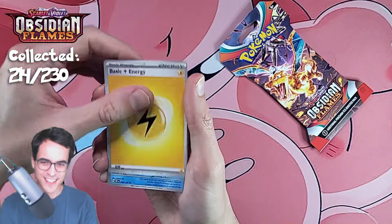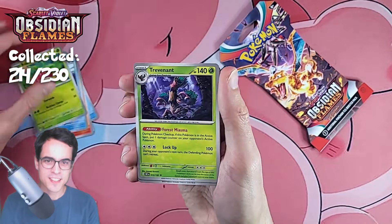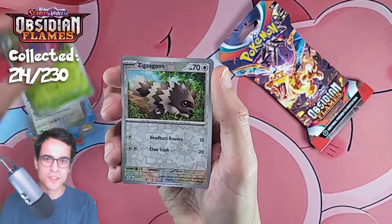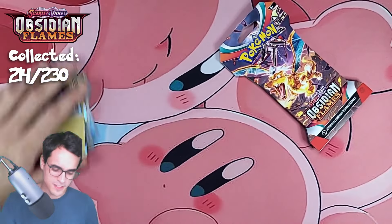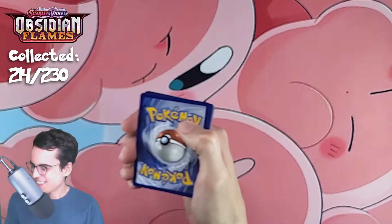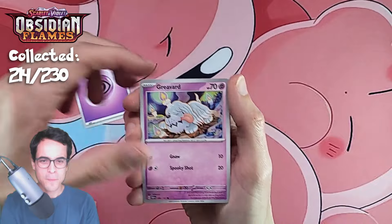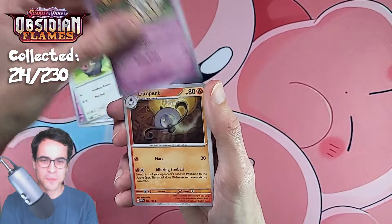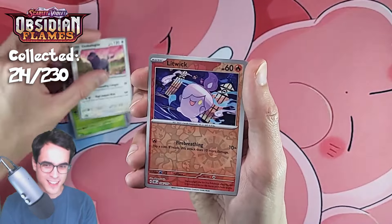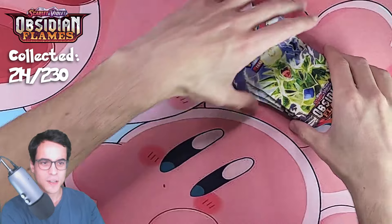Lightning energy, rookey, darumaka, beazel, bounce sweet, trevenant, bellybolt, flamingo, gloom reverse, zigzagoon reverse, and a thunderous. I've got a big pile of packs next to me, all because of Obsidian Flames — today is not behaving well. Greavard, lechonk, togepi, lampent, lunatone, dartrix, oinkalone, litwick, synseed, and a scovillain. We're getting up to 24 packs now.